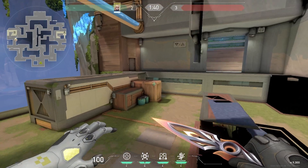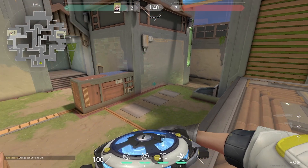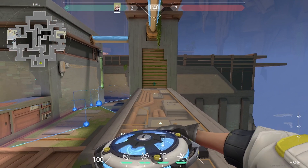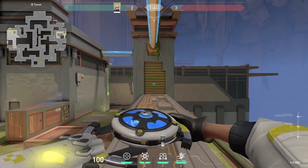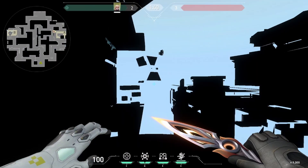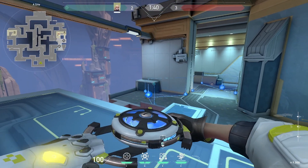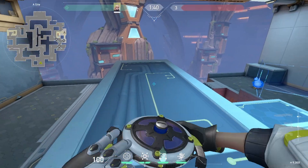This next one is with Deadlock. If you go over to B site and throw out Deadlock's wall, you can throw it anywhere and it works like normal. But if you throw it up here, it just does not work. If you throw it down that way, it just does not work. The wall over here works, use it over there — works, use it here — it works. But if you throw it up here, it does not work.